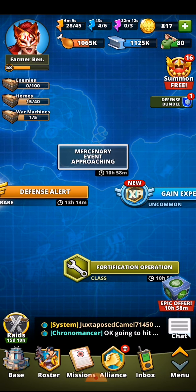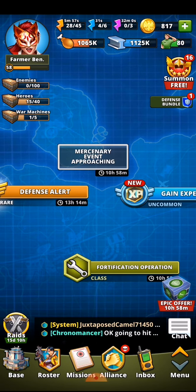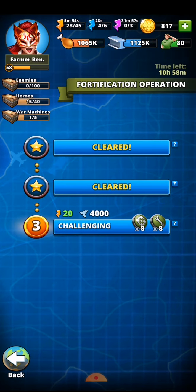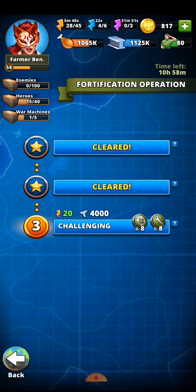I'm looking at the challenging stage on the fortification operations. It's one of the class operations, and these are relevant because you can get sharpshooter emblems and engineer emblems. Emblems can be very valuable for leveling up heroes, and it's worth completing as many levels as you can to earn them, since they're expensive to buy. If you're a free player like myself, you'll want as many as possible to boost your heroes.